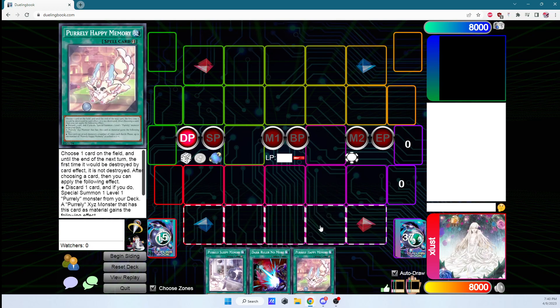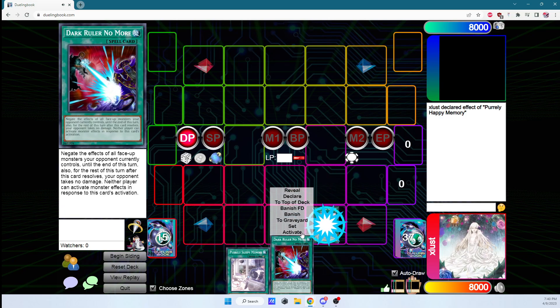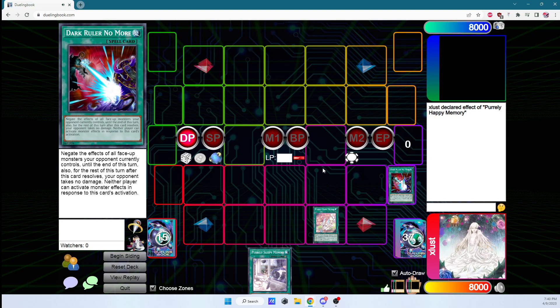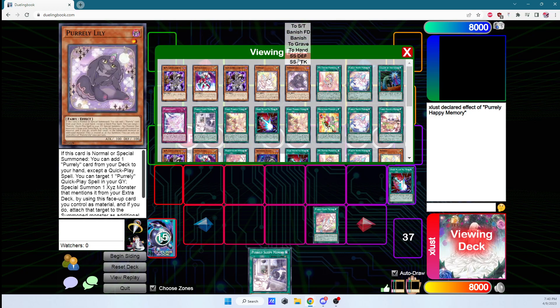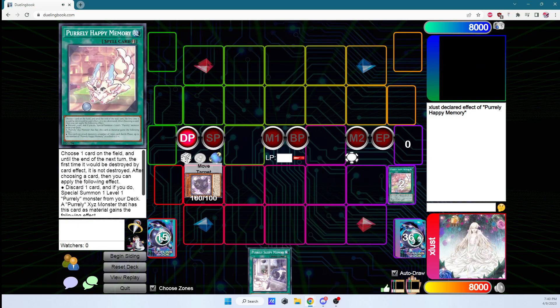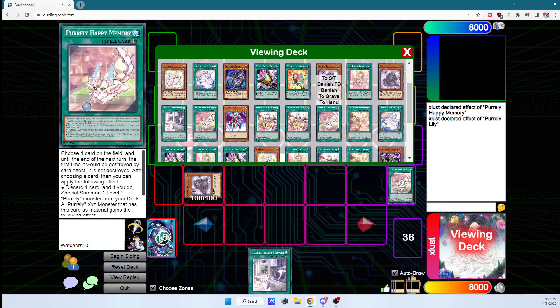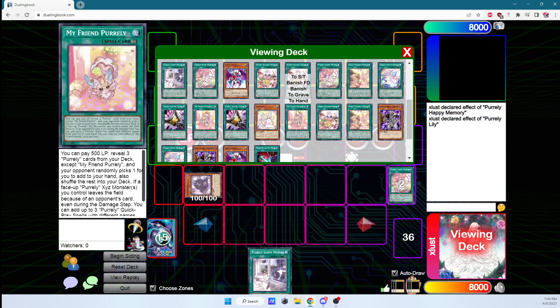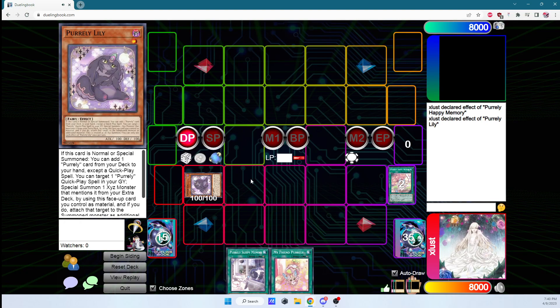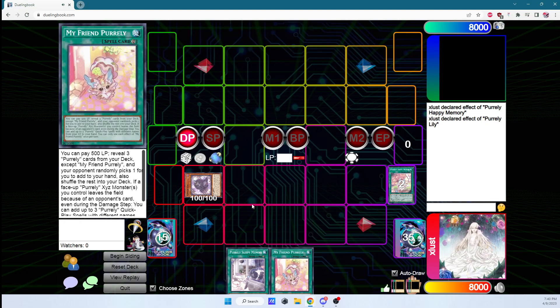The first thing we do is activate one of the spells and activate the optional effect to discard and special summon — in this case, we're special summoning out Lily. Afterwards, during the draw phase, Lily activates her effect and we get My Friend Purely. We do this in the draw phase because My Friend Purely is also a search effect, which means we get hit by Droll, so we do this to avoid Droll.